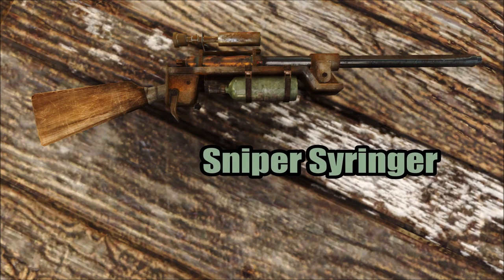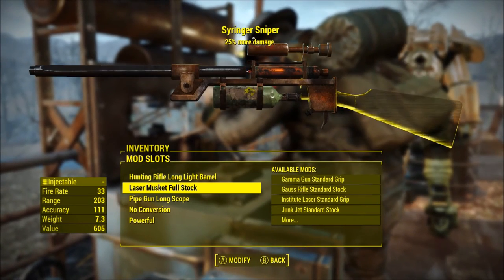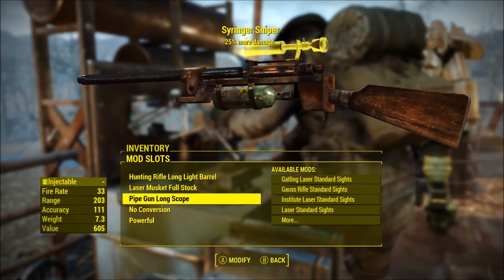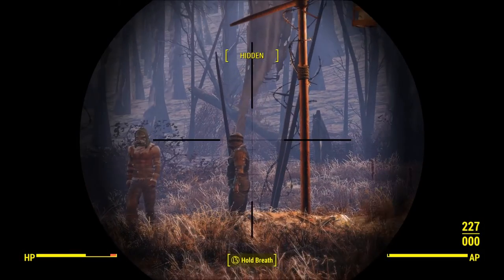The next weapon is the syringer sniper. The syringer sniper was my attempt to turn the weapon into a hunting rifle style. I used the laser musket stock and a hunting rifle barrel, along with a pipe rifle scope.